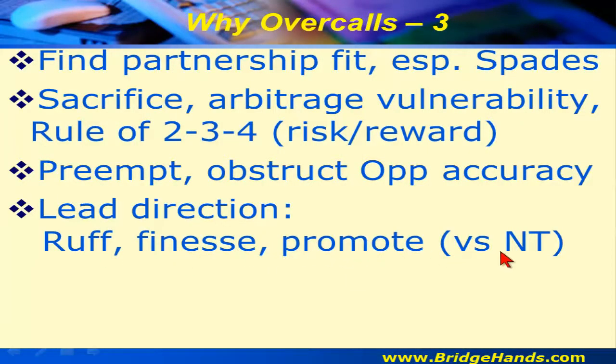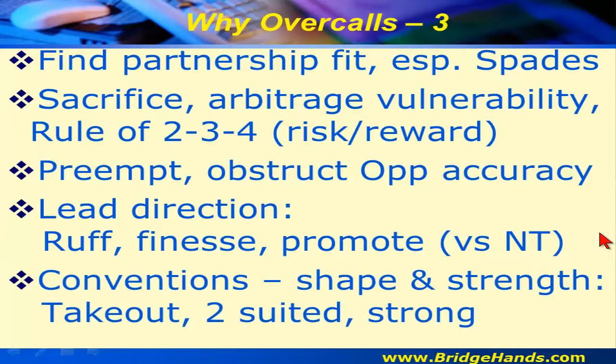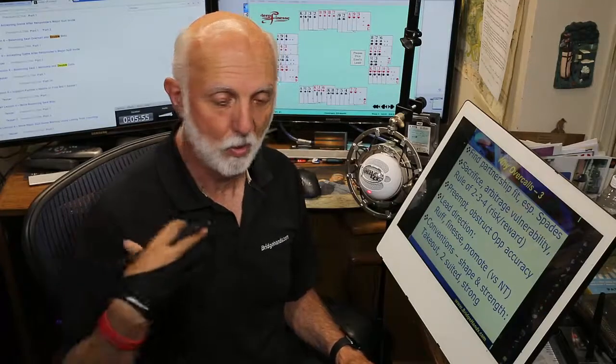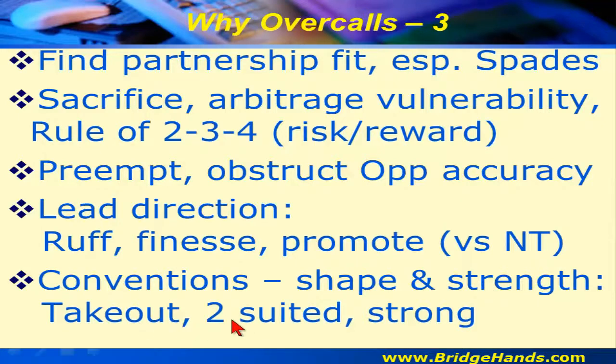We can also take a look at finesses, ruffing, and promotion when opponents are in no trump. Conventionally, shape and strength matter. We have bids such as Michaels cuebid and the unusual no trump to show shape more definitively — bidding the opponent's suit can show five-five in the majors or longer.